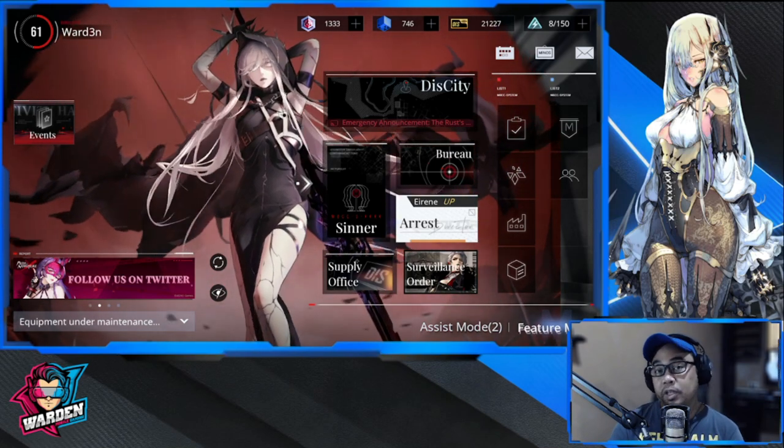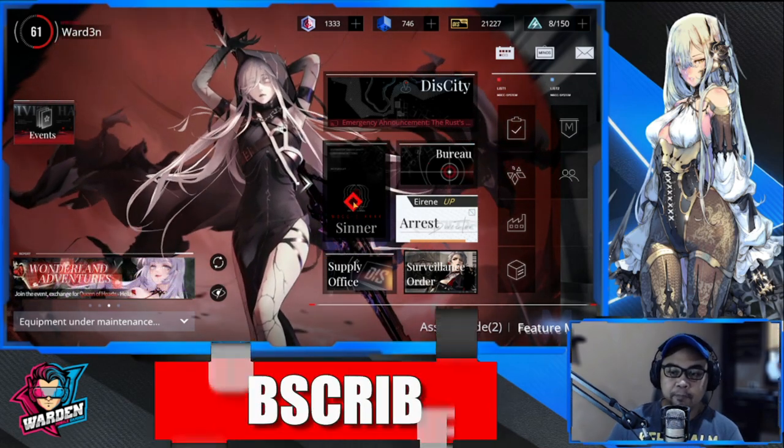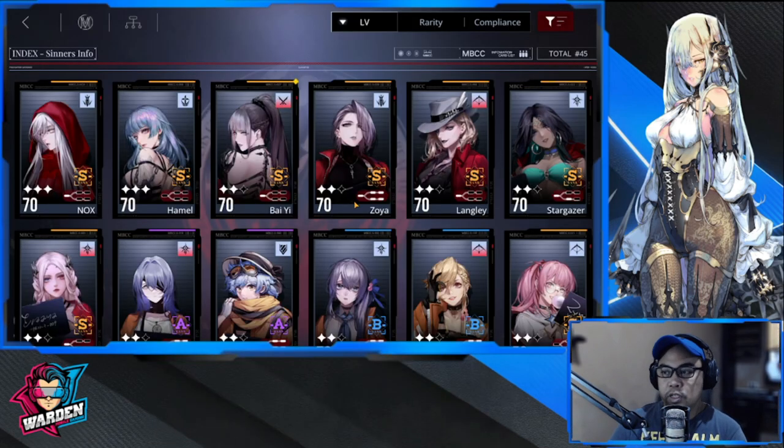Let's discuss who should be there and what type of sinner. Your front line is composed of your Enduro, which is your defender; your Fury, which is your DPS with lots of damage; your Umbra, which is your assassin type; and your Specialist type.